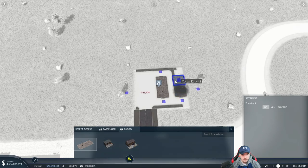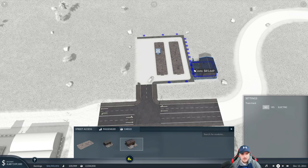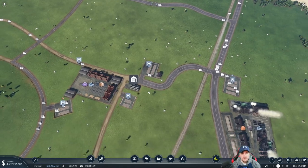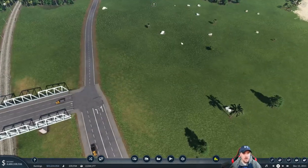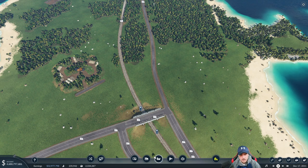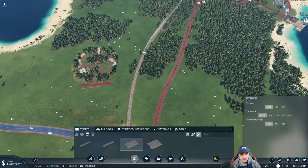We're gonna make this 40 cargo and we don't really need buildings - I'll put one on. So we're gonna pick up goods there and then travel the whole way down to Richmond. We should probably see if we can update some of these roads - max speed of 100, country roads, four lanes upgrade.